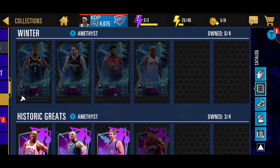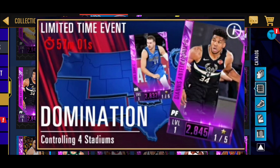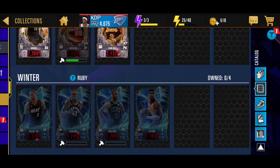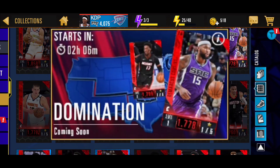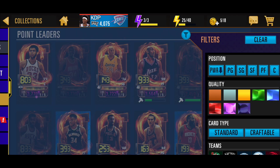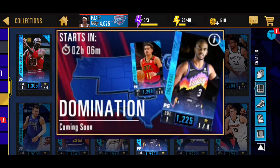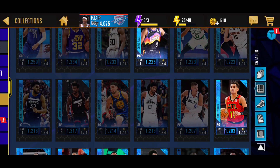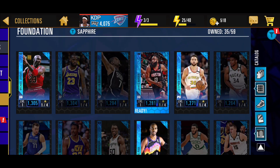If you filter out Amethyst, the highest card you can get is the Giannis card, with Luca in the background. For the Ruby cards, the highest card from the foundation is the DeMarcus Cousins card, with Bam as the second highest. For Sapphire, the highest cards are Chris Paul and Trae Young in the background — so I'm assuming you can't pull Curry from season.